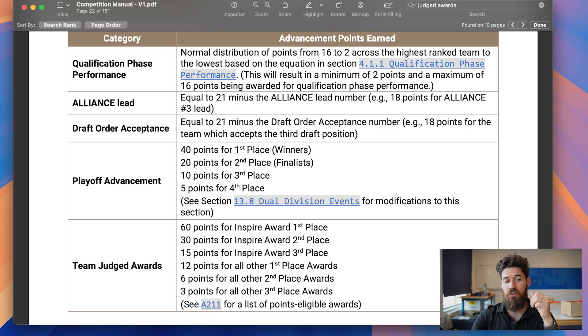The first category is your performance in the qualification phase — a round-robin tournament where teams are randomly selected. There is your performance in the alliance selection, your performance in playoffs, and your performance for judged awards. Across all four categories, the maximum number of points you can score is 136 — that would be first place in every single section. The minimum amount of points you can score would be two.